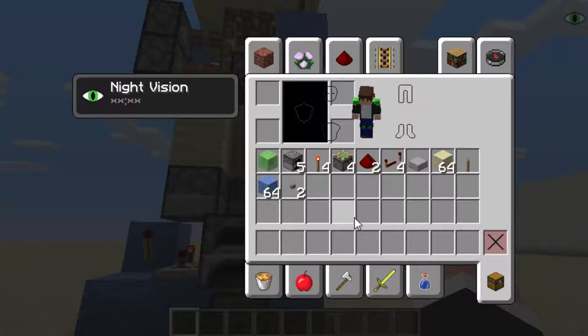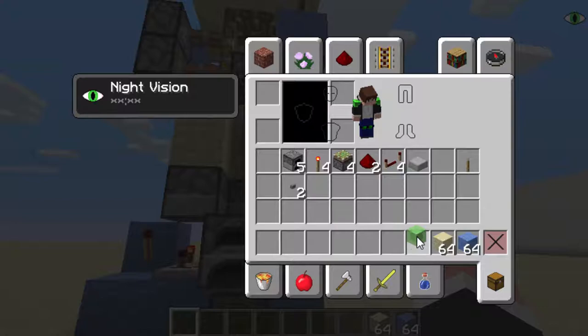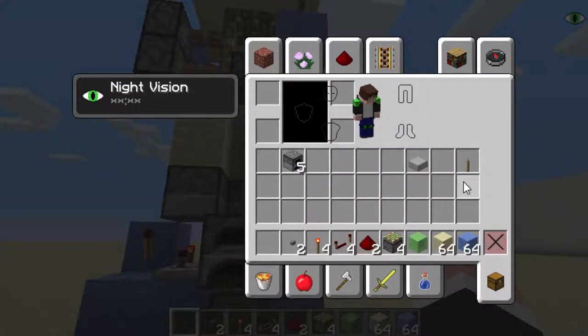If you look at my inventory right now, what we are going to need is: one slime block, five furnaces, four redstone torches, four sticky pistons, two redstone dust, four repeaters, one stone slab, a building block of your choice — so I just grabbed 64 — a lever, 64 of another building block of your choice, and two buttons. So let's take the first few materials: sticky pistons, slime blocks, sandstone, blue wool, redstone dust, four repeaters, redstone torches, and buttons.